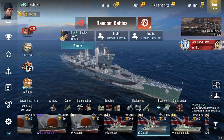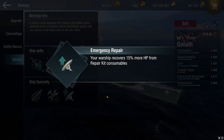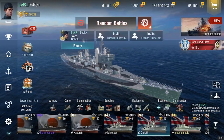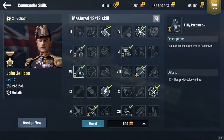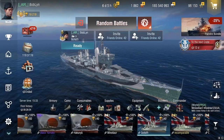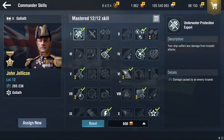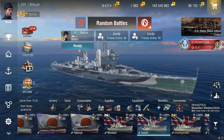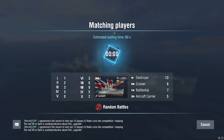We're gonna be playing the Goliath today because of the emergency repair buff — along with getting an extra one, you recover 15% more HP from repair kit consumables. I have four on Goliath, and I also run Jellico so my heals are even better: plus 20% down on cooldown time and 22.5% HP recovered. The build I run is dispersion, prop mod, and detection.